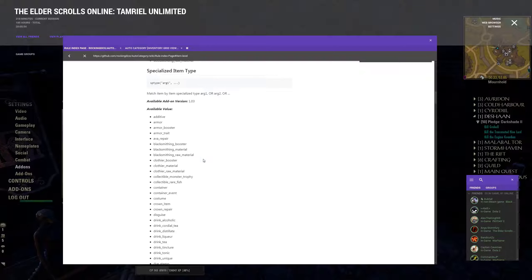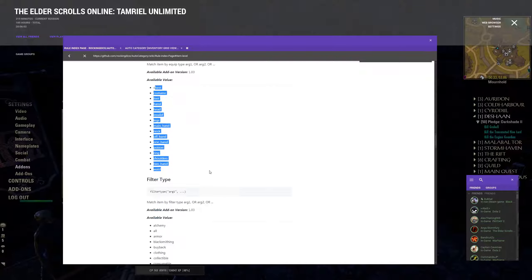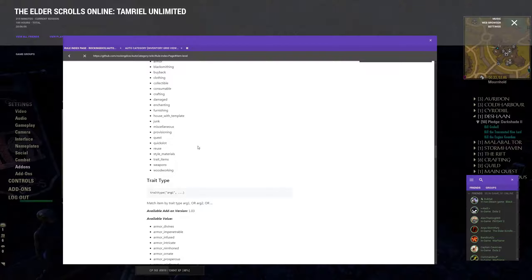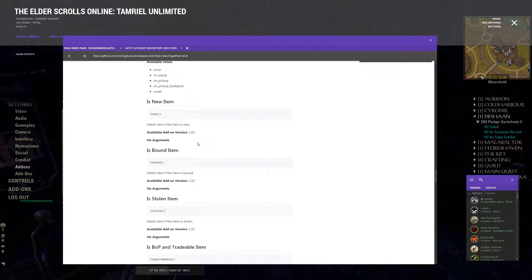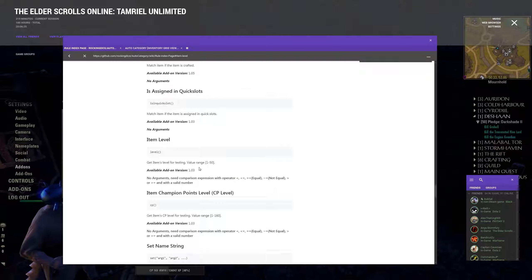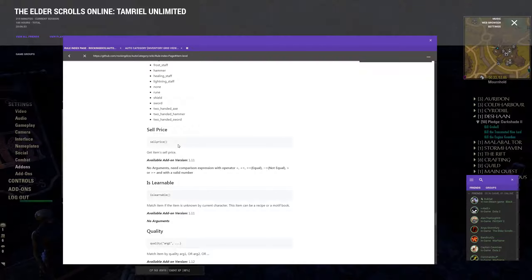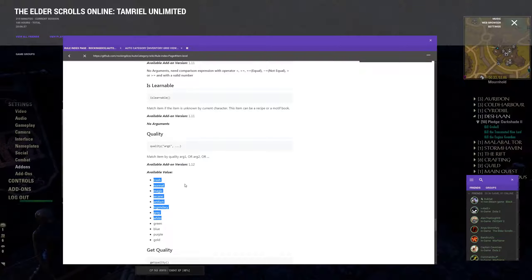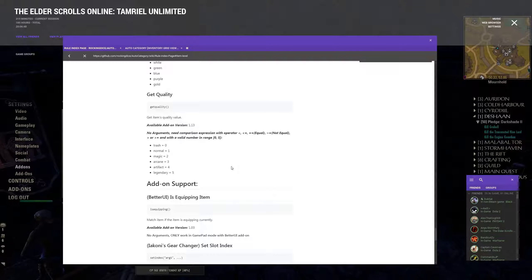If that's not enough, you can also do specialized item types that match specific types, equipment type, and if you wanted specific item types you can also filter based on what the inventory would filter it as. You can specify trait types, trait strings, the bound type — literally every possible scenario you could think of. You can request ones that aren't added, and new APIs get added regularly — for example the sell price, specific quality, and most recently 'get quality' so you can use operators and expressions to say if item quality is less than or greater than a value.